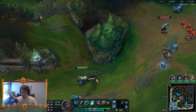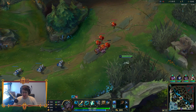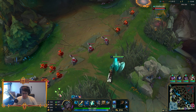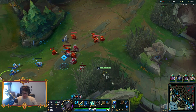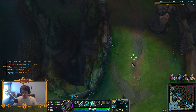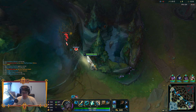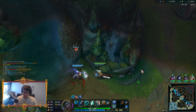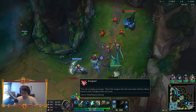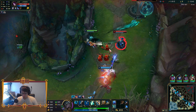It kind of feels like they put the original Senna build where you used to go Glacial Augment and slow on your auto attacks — it's like a better version of that. With Tank Senna, you want to play it nice and slow, nice and controlled. Keep the pace of the game slow. Because you're not going to be literally one-shotting people, but you can walk up and just — boom, boom — get those hits in.